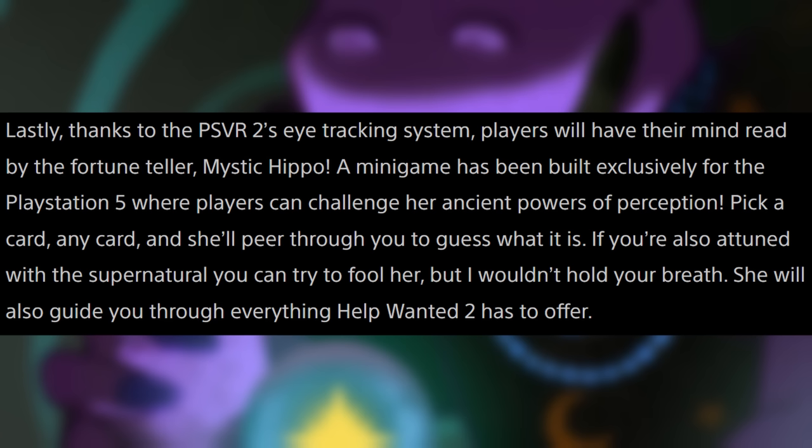It's a minigame built exclusively for PlayStation 5 where players can challenge her ancient powers of perception. Pick a card, any card, and she'll peer through you to guess what it is. If you're attuned with the supernatural you can try to fool her, but good luck. She will also guide you through everything Help Wanted 2 has to offer. Keep in mind Mystic Hippo is exclusive to PlayStation 5, so if you get the Steam version you won't have Mystic Hippo.